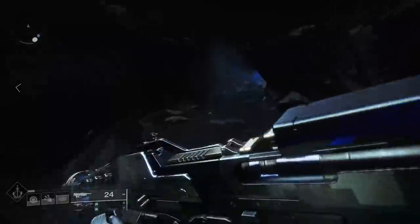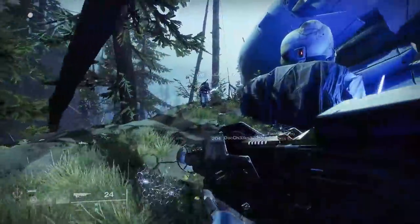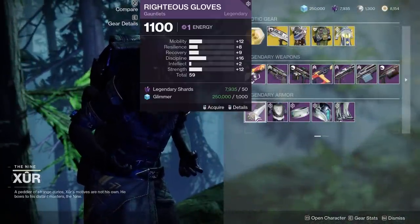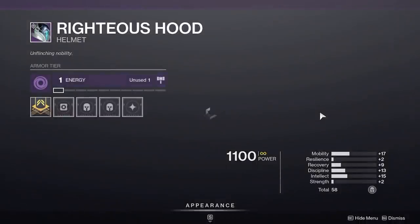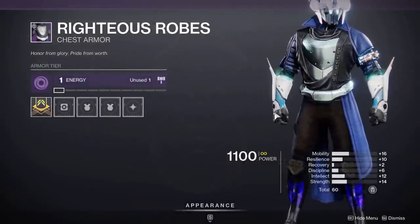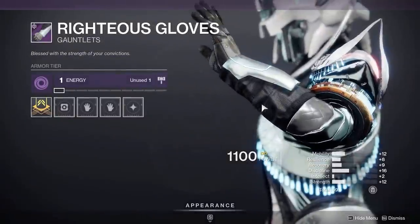Some of the best looking armor in the game is available on all characters. It's the Season 9 Season of the Dawn armor sets. Some people weren't playing the game at the time, but basically what you want to do is pick these up if you don't have them and then delete them. That way you can do the armor synthesis process if you want to use any of these ornaments. They look amazing. Some of the best armor in the game that was available, and it hasn't been here for over a year, and now is your time to go get it.